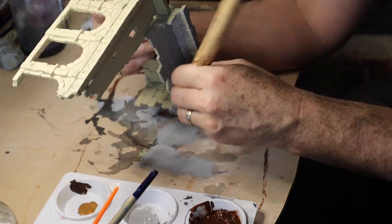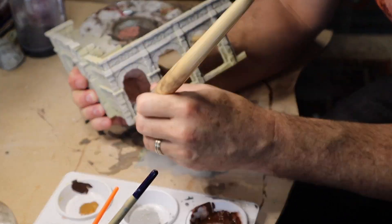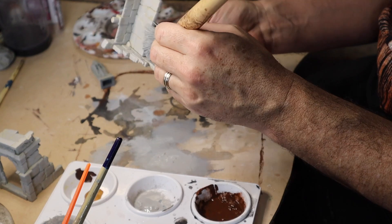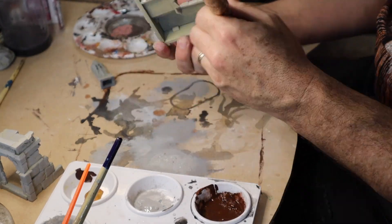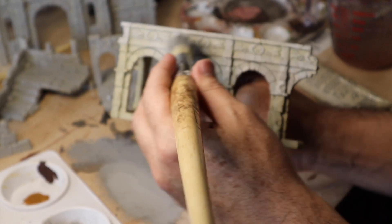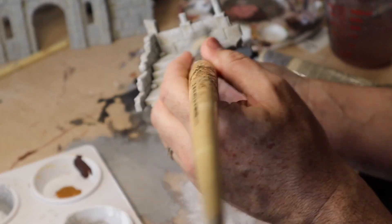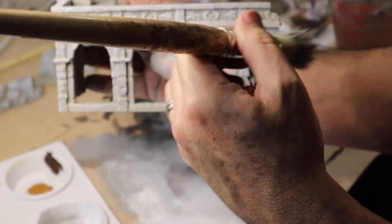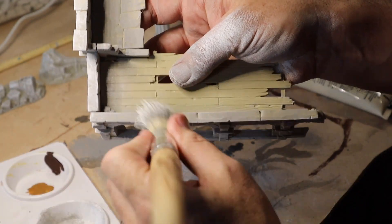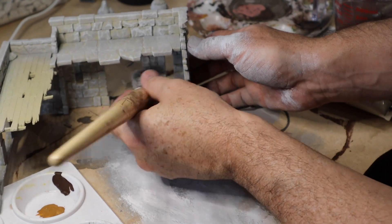Now it's time to paint the ruins themselves. I found it easier to paint these separately before gluing them to the base. Start by heavily dry brushing the ruins with a light grey colour, working thoroughly over all surfaces from all angles to make raised details stand out. It's easy to miss patches particularly in the archways and windows, so be methodical and check each piece before moving on. Next, dry brush again with white in a downwards motion, simulating the way sunlight would naturally hit the upper portions and raised surfaces of the ruins.